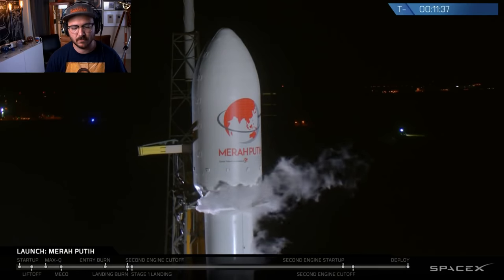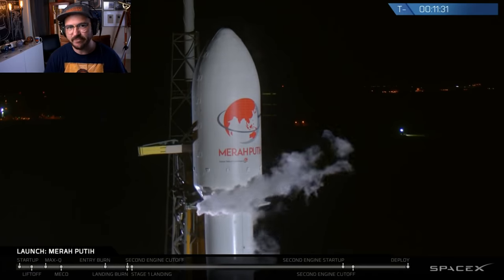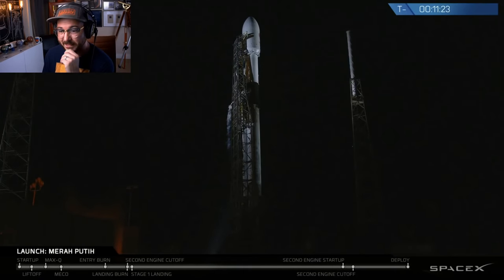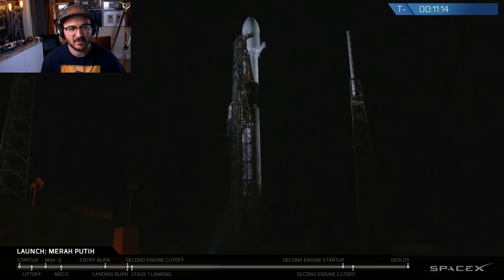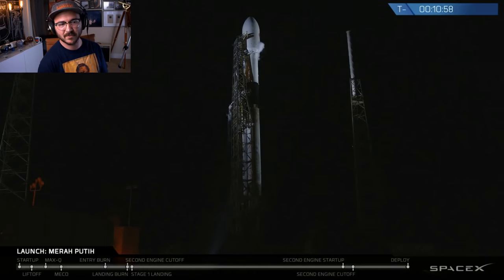On top of the rocket is the payload fairing — the conical structure that safely encapsulates the Merah Putih satellite, protecting it from aerothermal loads and contamination during ascent. Once we reach the vacuum of space, we jettison the fairing. Note that we will not be attempting recovery of the fairing today as the recovery vessel Mr. Steven is on the West Coast. The large white truss structure is the transporter erector, or TE, used to roll the rocket to the pad from the hangar and raise it to its vertical launch position. At liftoff, the TE will retract.